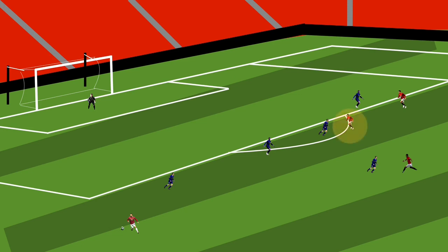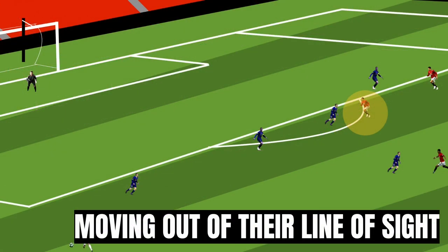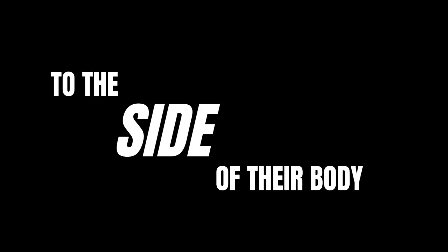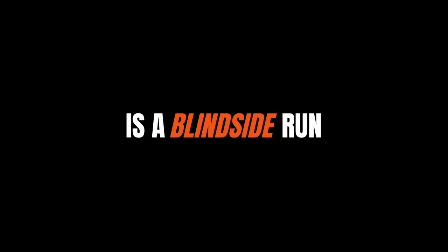The defender will typically be looking at the delivery — they need to see what type of cross is being made. If you position yourself behind them where you can almost see their shirt number, then it's going to be tricky for the defender to mark you. They want to be in a position where they can see you and they can see the delivery. Moving out of the line of sight to the side of the defender furthest away from the ball is what we call a blindside run. It gives you the opportunity to take advantage of the situation and make it a really hard job for the defender to track your run as they can't see you.